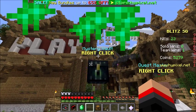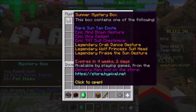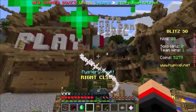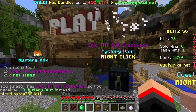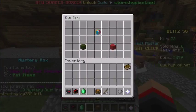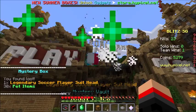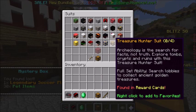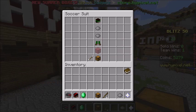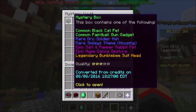First summer mystery box: come on, mystery boxes are supposed to be good. Second summer mystery box — kaboom! Oh my gosh, direct hit. Last summer mystery box, give me something good please. Oh yeah, that's what I'm talking about — it's legendary! Woo! Soccer suit — look at that, I have animated hats! That is pretty cool, I like that. Legendary stuff is great.